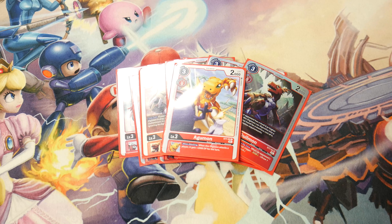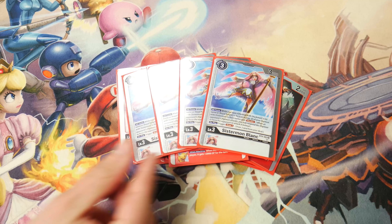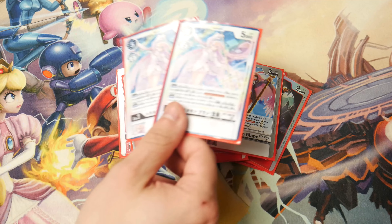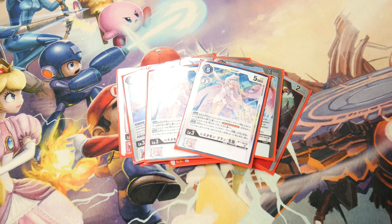We also have Sistermon rookies. We play four Blanc: on-play draw a card, and it's a blocker to Huckmon or Jesmon which is really good. And now our newest addition to the Sistermon lineup from BT7 — two Sistermon Blanc Awaken. Again, they're proxies.